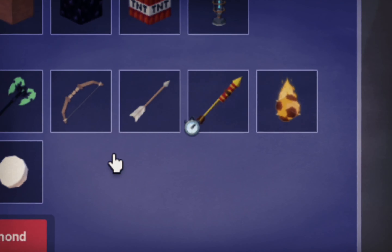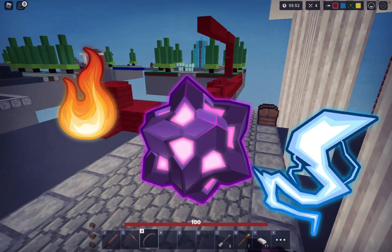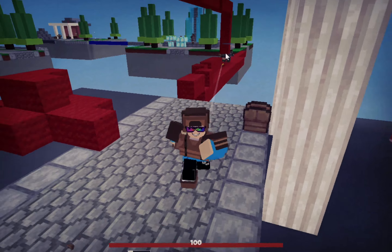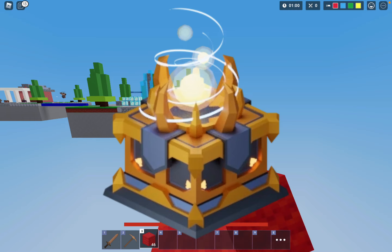In today's video we'll be testing out the brand new firework arrow with some OP enchants. Watch till the end because it's absolutely broken.